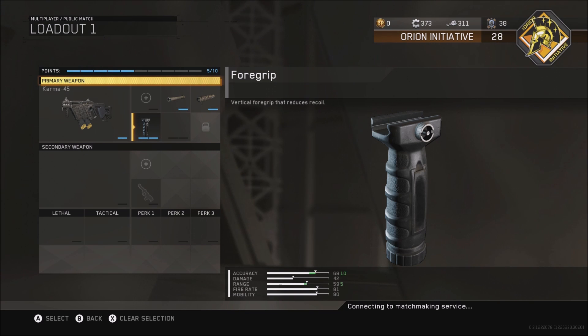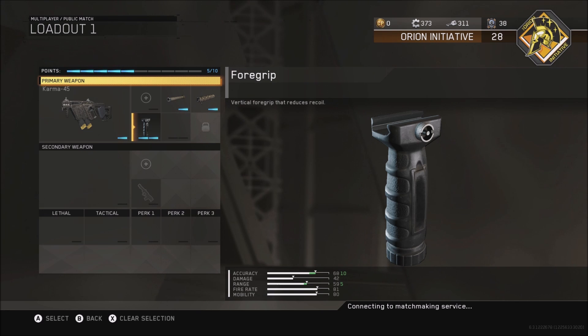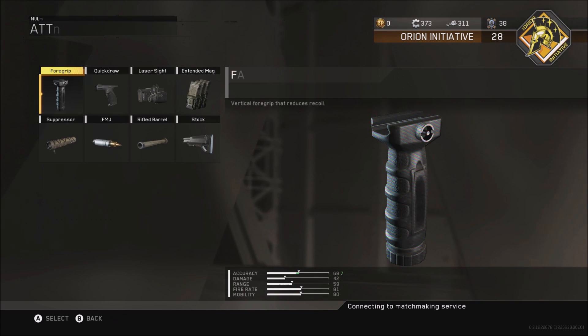For long range, you always want to have rifle barrel, suppressor, and your foregrip. I'm not sure if you're going to need quick draw but I recommend it. If you guys are going to be doing long range, I recommend the foregrip, suppressor, and rifle barrel. Sights always work well for long range too — the iron sights won't cut it at long range.